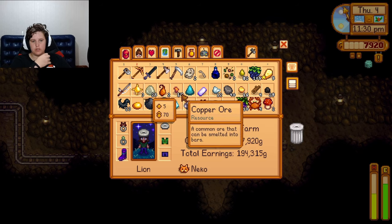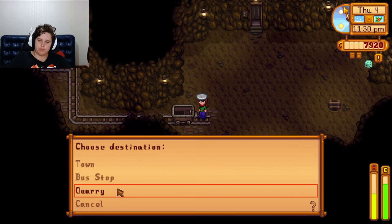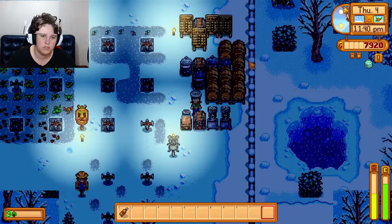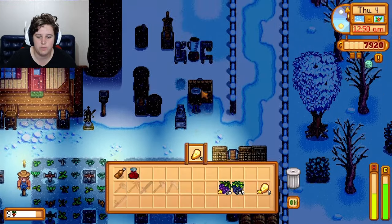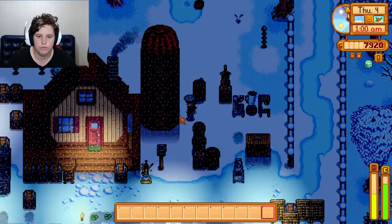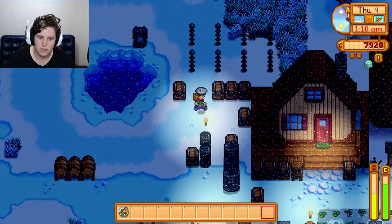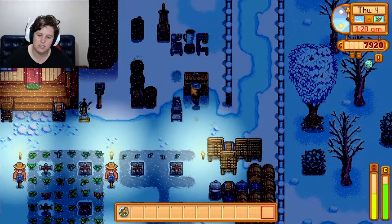Let's get out of here. What did we get? We got one squid ink, some solar essence, 29 coal, 16, 12, 12 — we didn't get much ore. We got some crabs and some bombs. It wasn't that good of a luck day — we really didn't get much. One final sell of things and then we go to bed — that's the end of the episode. Just like that, so quickly — I feel like I didn't get to play much Stardew.